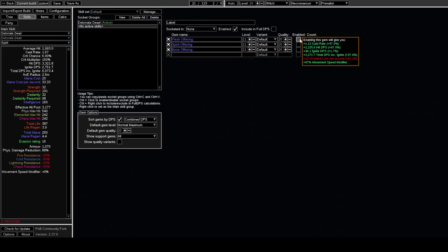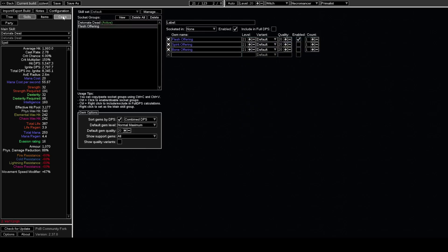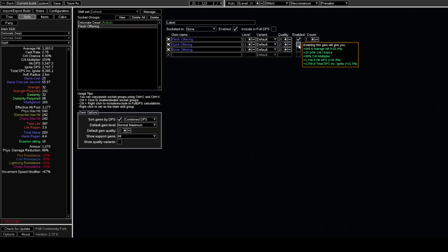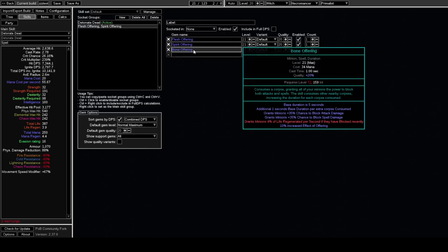When you turn on flesh offering, the baseline is 30% attack, cast, and move speed. You are now gaining 67% attack speed, cast speed, and movement speed. Spirit offering gives 150% crit chance generic and 40% crit multi generic. Looking at my skill, my crit chance multiplier starts at none and crit multi at base — and we have gained 336% crit chance and 89% crit multi from spirit offering.